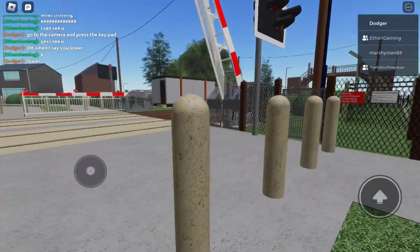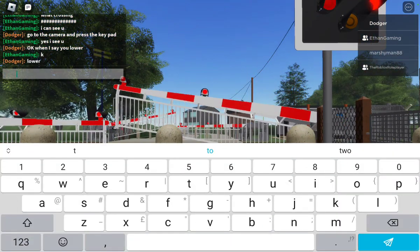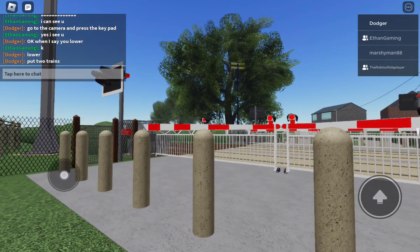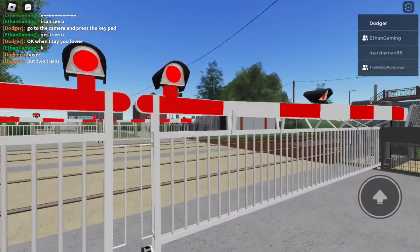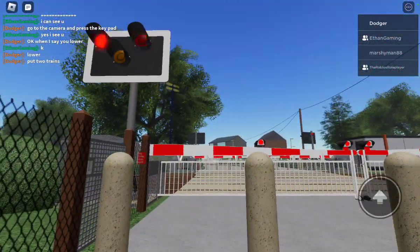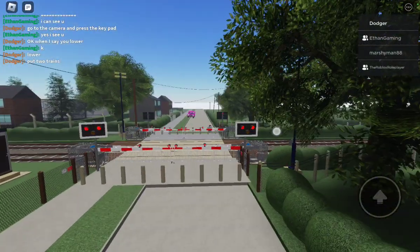This time two trains are coming. We're in West Streetton. It's already lowered — see? And it's going to take time. You have to wait. See the lights? They're red.